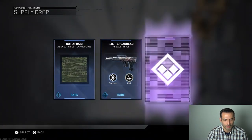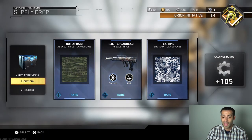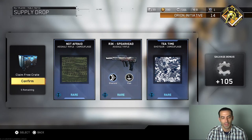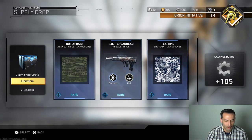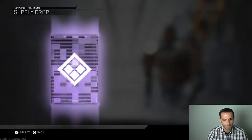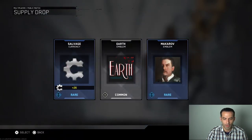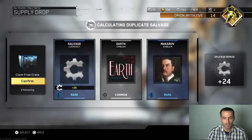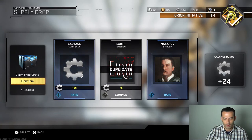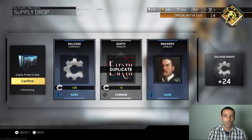We've got the rare camouflage rare Spearhead R3K, which I don't think I have, and 105 salvage bonus with some Tea Time shotgun camouflage. I didn't have that R3K Spearhead — that's good, three rares in that one. We got rare salvage, common Earth emblem, and Makarov emblem. I think I have that Earth already, so we just got some extra salvage.